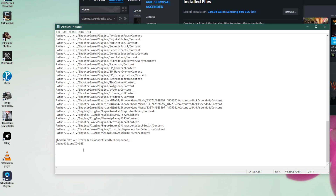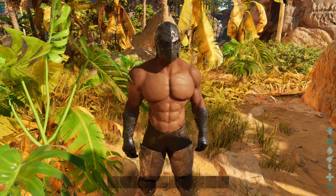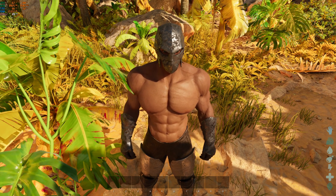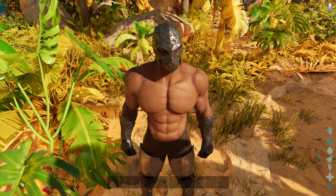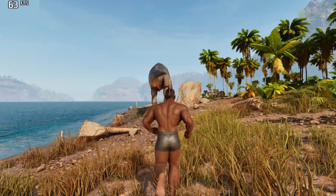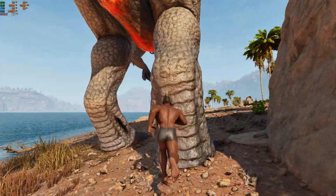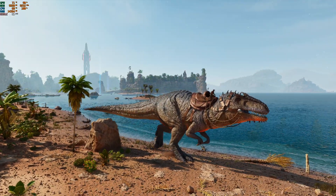All you want to do is paste the script at the bottom of that file. The script will be in my Discord channel — the link is down below. The reason I'm putting it on Discord rather than the description is to avoid any guideline strikes. And that's how you get 60 fps in ARK Survival Ascended. Stay for the pros, cons, and a bonus tip at the end.